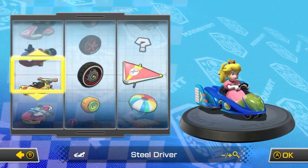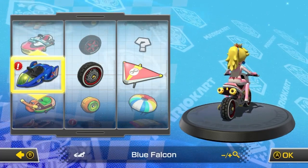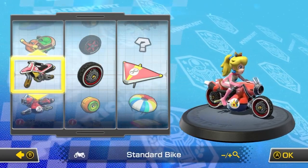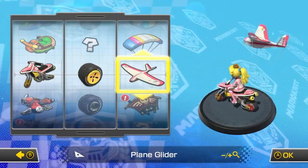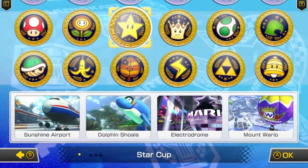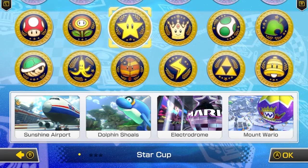And to switch it up a bit, we're gonna be on a bike. Last time we unlocked the Blue Falcon, which is pretty nice, but we're not gonna use that yet. We are going to use the standard bike for Peach. Anyway, let's go on and do the Star Cup, which consists of Sunshine Airport, Dolphin Shoals, Electrodrome, and Mount Wario.